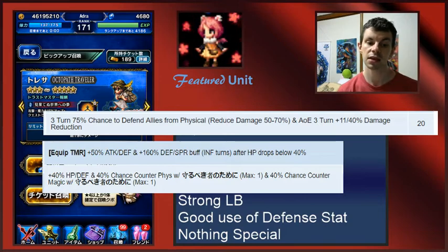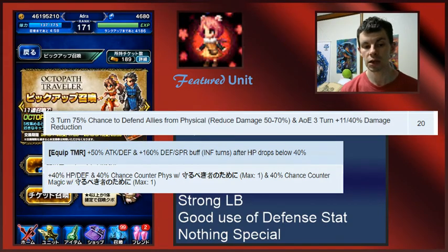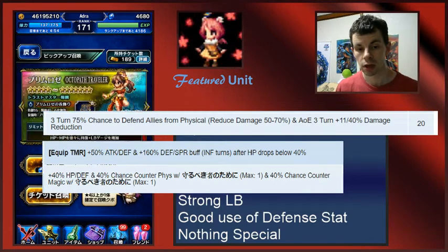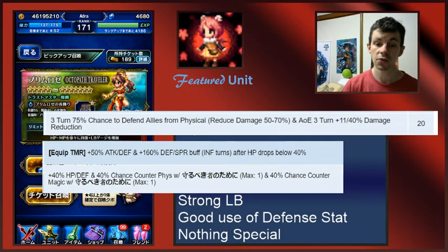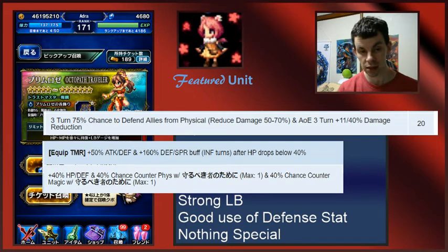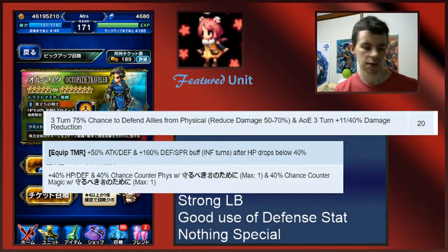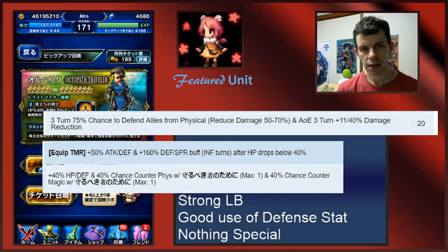The other thing I really like is his last ability: 40% HP and defense, with a 40% chance to counter either physical or magical with an ability that gives himself 30% damage reduction. That makes him considerably more survivable if he just counters and gives himself damage reduction.